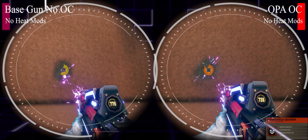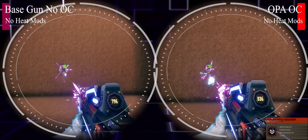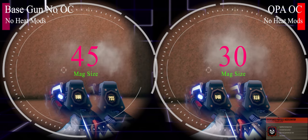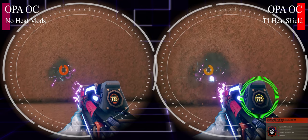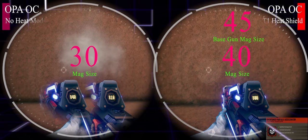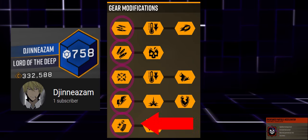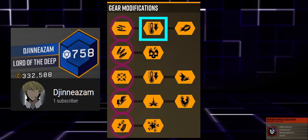The extra heat draw on OPA can't be ignored — at just 25 shots we're almost overheating because the effective magazine size is only 30 shots. Running tier 1 Heat Shield on the right-hand side makes a real difference, equating to a magazine size of 40, only 5 off the base gun with no heat mods. Player DJinn has two builds: one using all ones for burst damage with manual heat dump, and a second using Heat Shield at tier 1 for more room and sustainability.